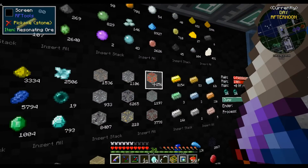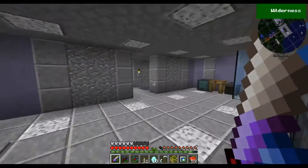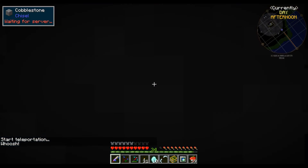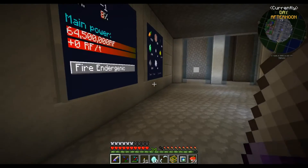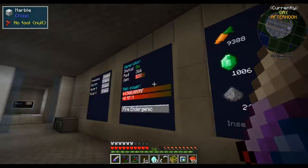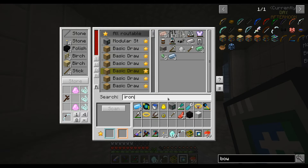The quarry is running and I'm full of ores — my storages are being filled. I think I need to turn off the quarry because I have way too much stuff. The builder in the overworld is now disabled. A thousand emeralds — oh my god! How many diamonds do I have? I have more emeralds than diamonds it seems. Ingots are still being generated, it goes slow but it doesn't need to go faster.